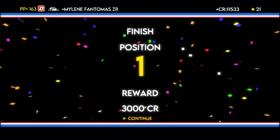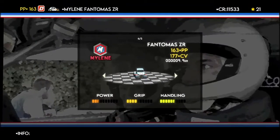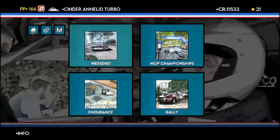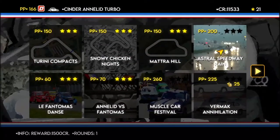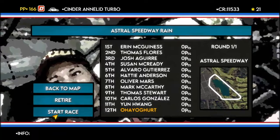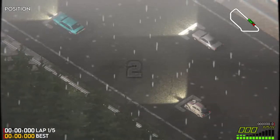No car for that one. But now, since that WGP was so uneventful, let's switch to the Enelid Turbo to conclude the episode — and do Astral Speedway Rain. We have five laps of this shortish course ahead of us, and it's exactly what it says on the tin.